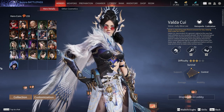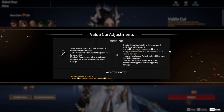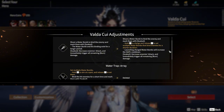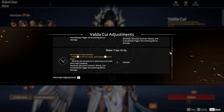Now let's move on to Valda Cui and her abilities, as she has also undergone a slight rework. Water Trap will now take over the function of the outgoing Water Trap Array, allowing us to charge the shot to release more water bubbles. Water Trap Array will be removed.